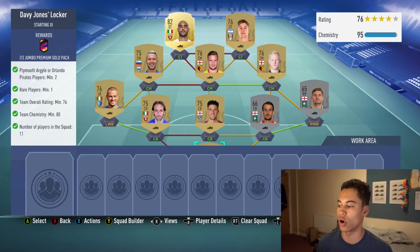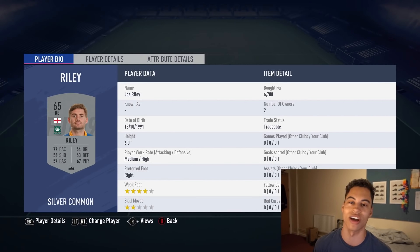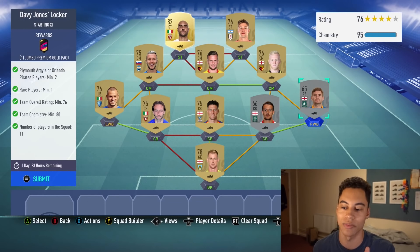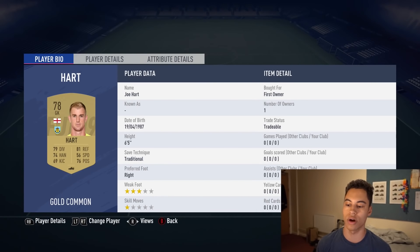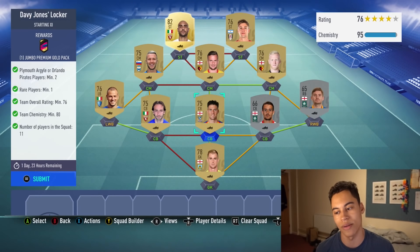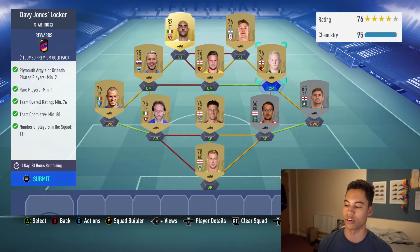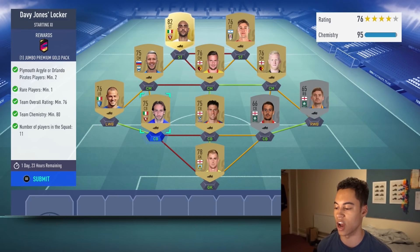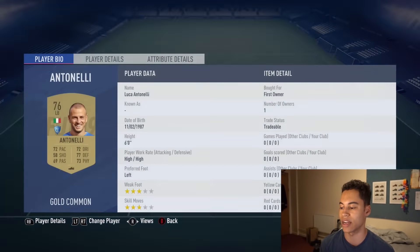For Davy Jones Locker you need two players from either Plymouth Argyle or Orlando Pirates. I've gone for Plymouth Argyle — Scott Wooten at 7,000 coins and Joe Riley at 6.7k. Don't buy at those prices; try to snipe them. For the rest of the team I went with an English side for good chemistry. In goal I've got Joe Hart, centre back Martin Kelly, with strong links through Tom Cleverley and Will Hughes both from Watford.